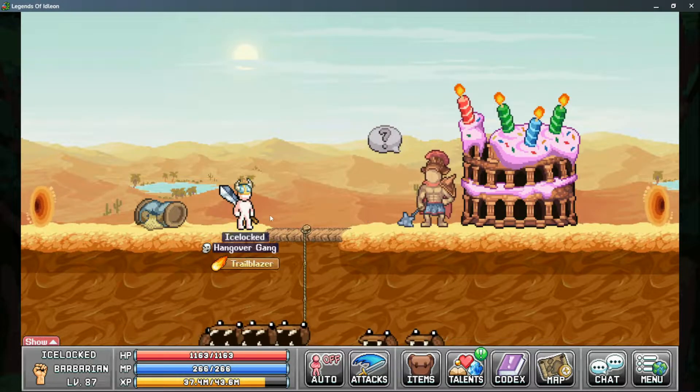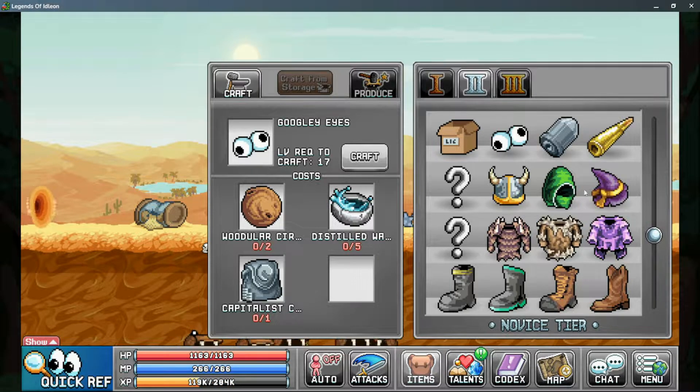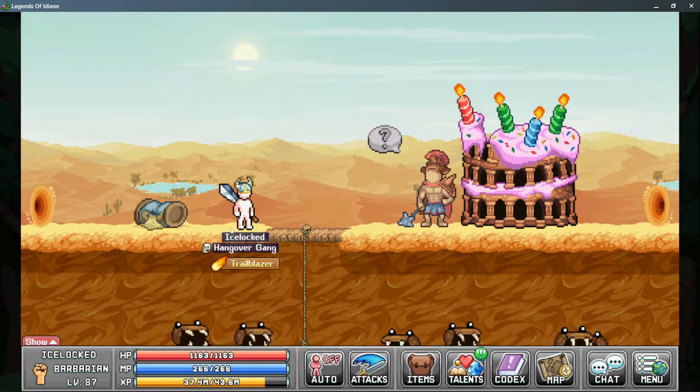To fight this boss there are a few requirements. The first is to craft his summon item, found in the anvil on the second tab about midway down. It requires two Woodular Circles, five Distilled Water, and one Capitalist Case. The Woodular Circles are a rare drop from Sticks, the Distilled Water comes from alchemy or rare drops in World 3, and the Capitalist Case comes from World 1 Encroaching Forest Villas and the vendor in that zone — you can buy two cases per day.